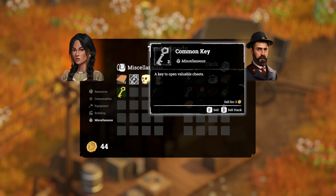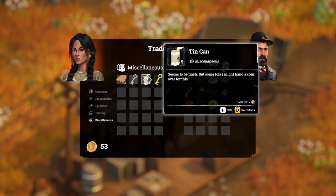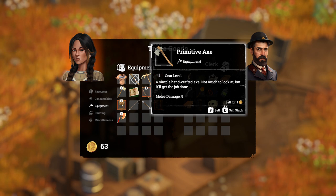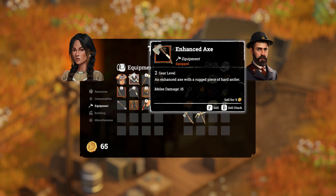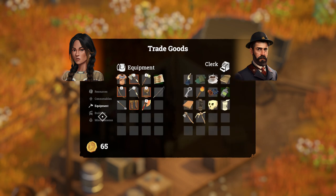We'll keep the common key — we only need to keep one — and we'll keep the rare key. The skull we can sell, and the tin cans we can sell all of them. The equipment: we can sell our primitive axe and our primitive pickaxe, we don't need those anymore. We can't sell our robe, we have to keep that. You could possibly sell the lumberjack axe if you're not going to use it, but it does give you 10% critical damage. Your melee damage from an enhanced axe is 15, which is more, but the lumberjack axe has a 10% critical damage chance — totally up to you.